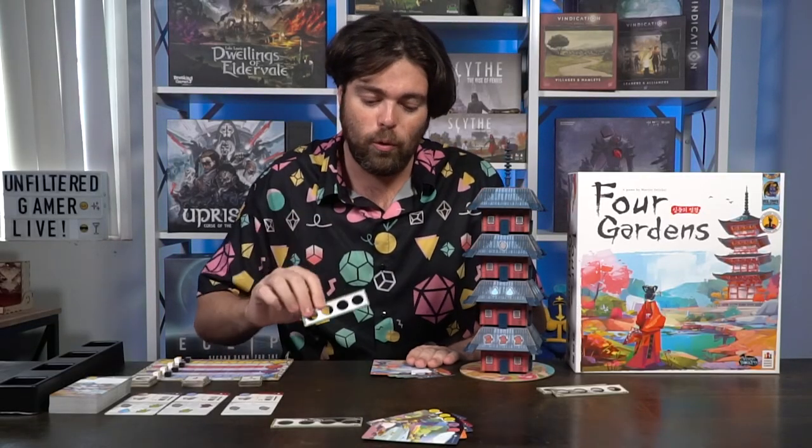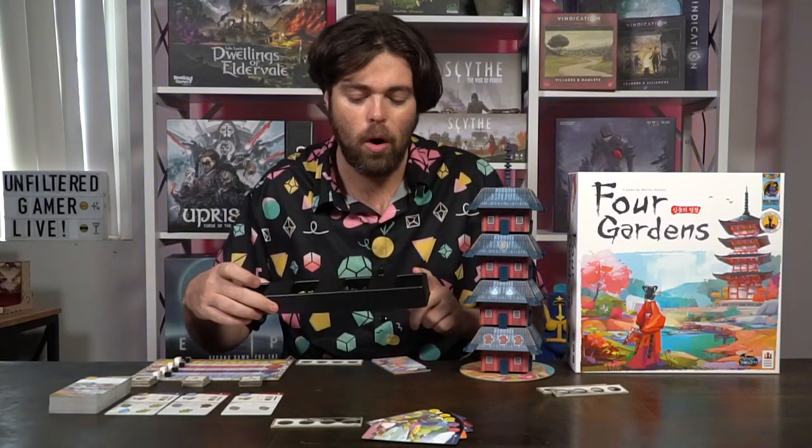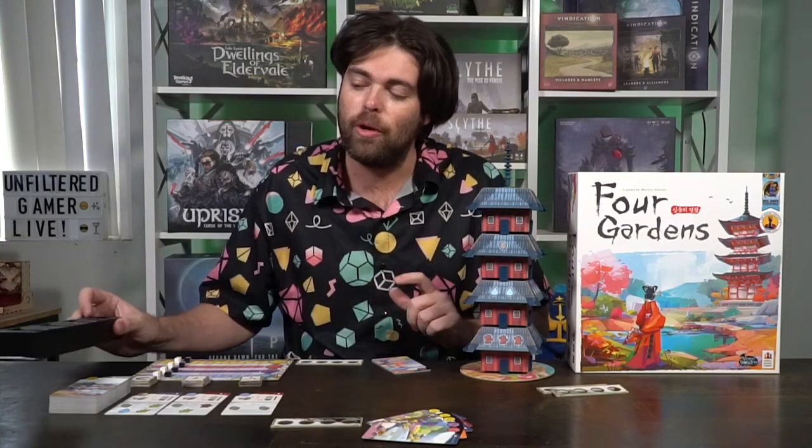Each player has one of these boards here, which is where they're going to be bidding their resources, and they'll have their five cards in hand at the start of the game. Go ahead and place the resources — the water, the wood, the grass, and the rocks — within reach of all players. Finally, you'll be setting up this wonderful little tower here.